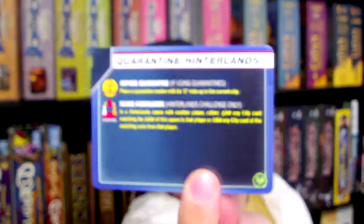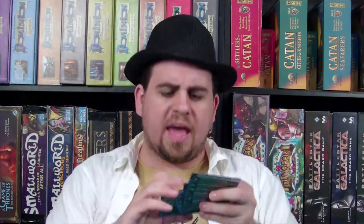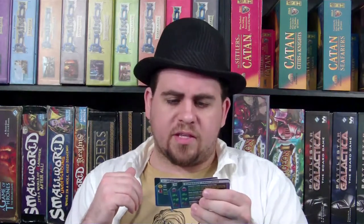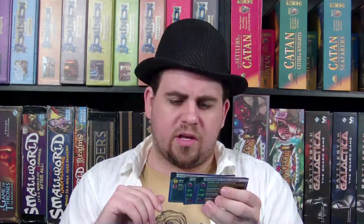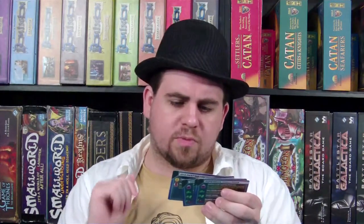There are additional actions on the superbug challenge card. Discover a cure: superbug disease only, at any research station — discard five city cards including at least two cities with a purple cube. Remove this research station from the game; replace it with a vaccine factory and one vaccine dose. Build a vaccine factory after the superbug cure: at a research station, remove it and replace it with a vaccine factory and one vaccine dose. Collect vaccine: at a vaccine factory, transfer any number of doses to your role card. Distribute vaccine: return one vaccine dose from your role card to the supply and remove all purple superbug cubes from the city you are in. That's really interesting.